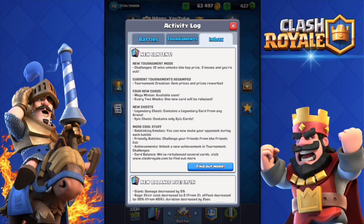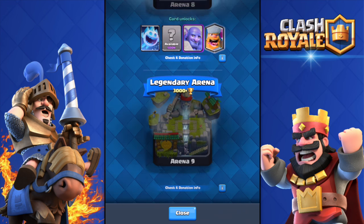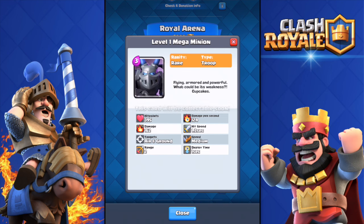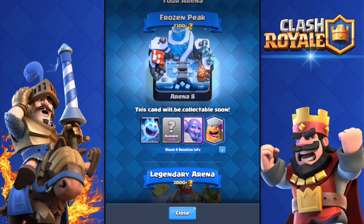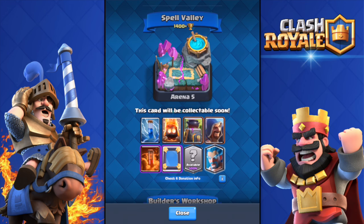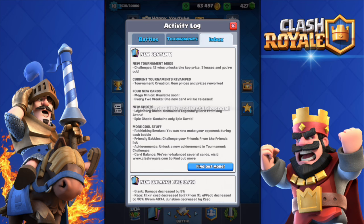Mega minion is available soon - released in 18 hours. I didn't know it wasn't going to be available by the time the update was out, so I won't be getting that today unfortunately. As you can see there's another card here available soon too. They said they're gonna release a new card every two weeks, and here are the other two legendaries. A card every two weeks seems like a really good idea to implement in the game.